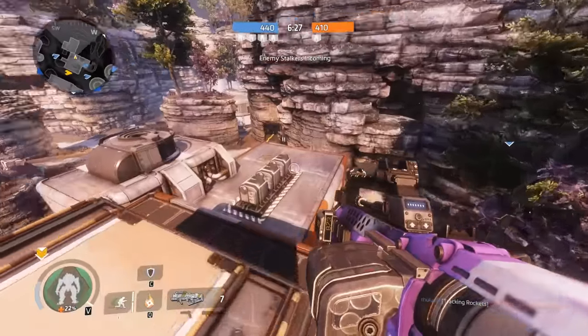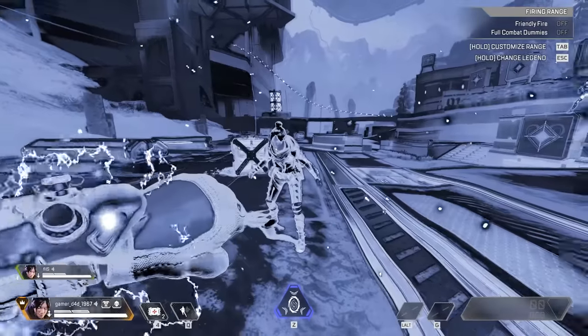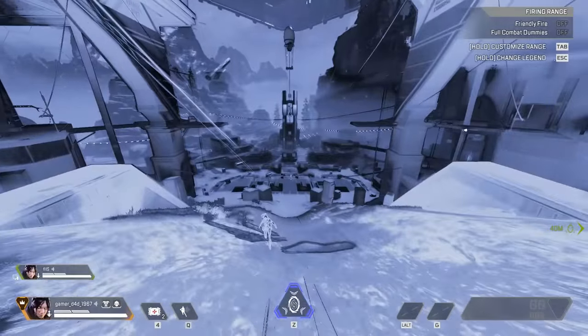One hidden detail that stayed from Titanfall 2 is the fact that you can see other enemies if they phase at the same time. So if a Wraith phases, you can actually follow them into the void by phasing as well. This also works with portals.